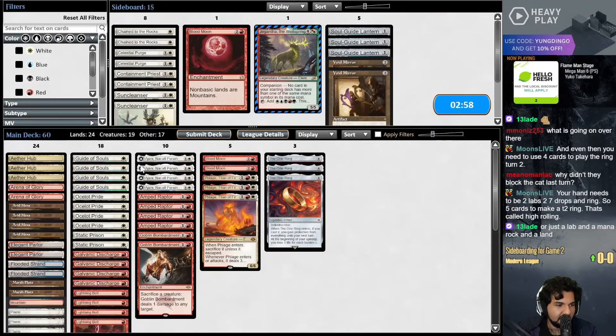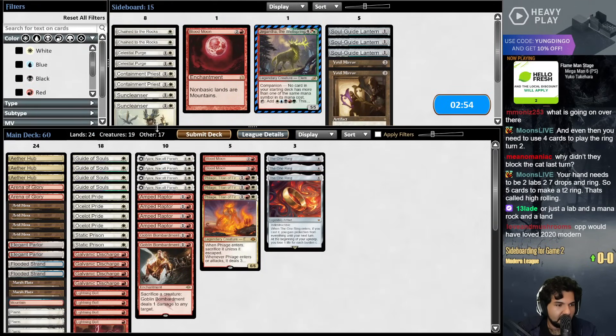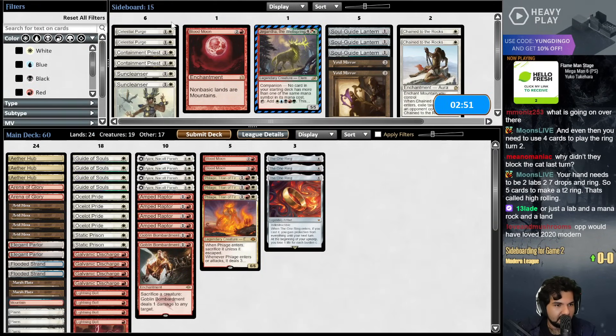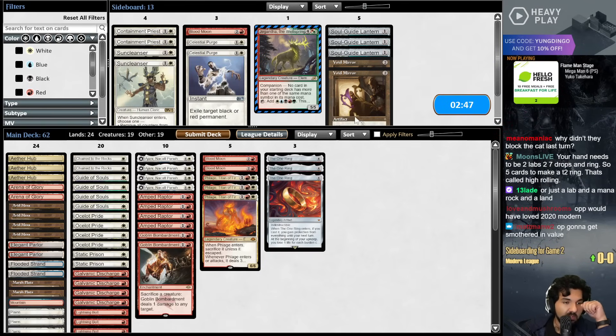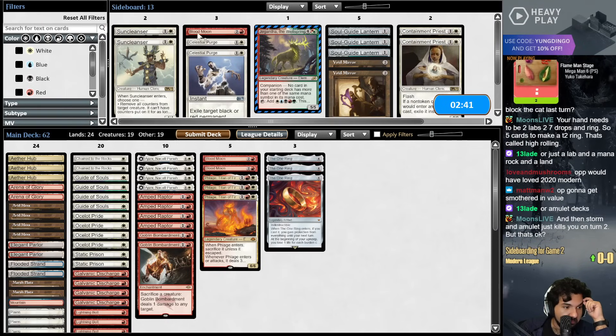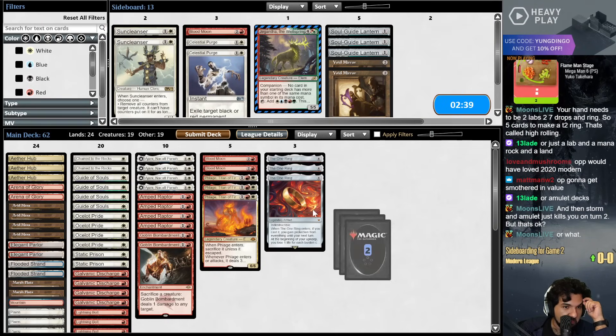All right, I conceded. I baited the cat last turn because then Johnny would have flipped, and if Johnny flips then I get to kill the creature anyways. Too much value. My teammate seems pretty good actually.